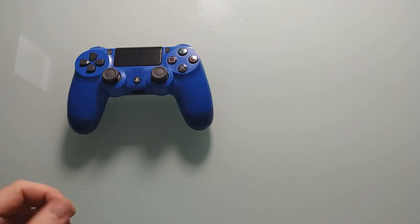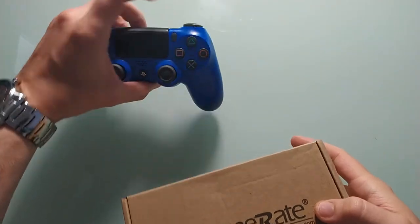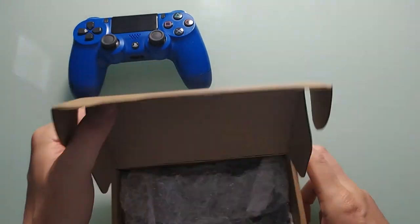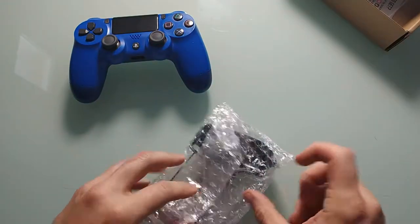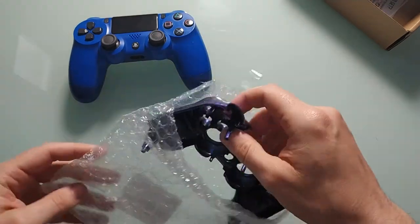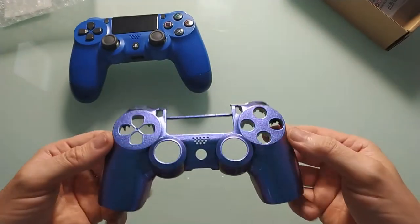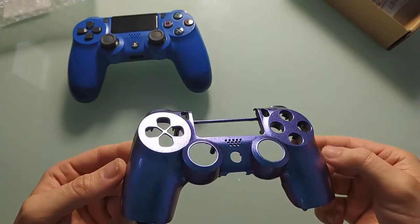And I get out of my treasure. Another one for the PS4 controller. Now we are going to see what I managed to find in the PS4 shell. Attention, surprise — this one will be nice. I think it will be nice for the fans of the PlayStation. Here is a very, very, very, very chameleon color controller shell.